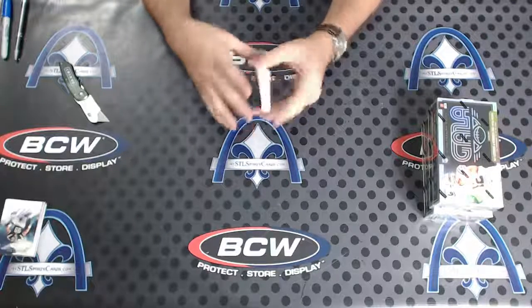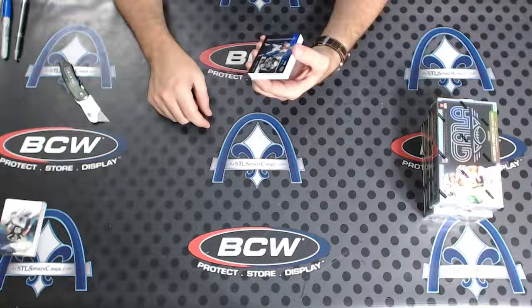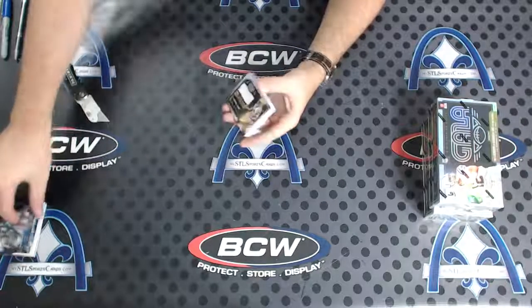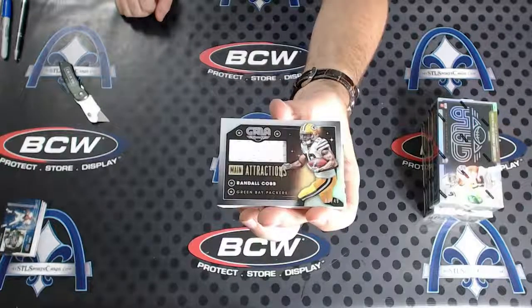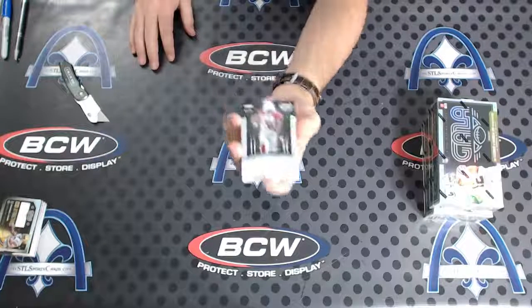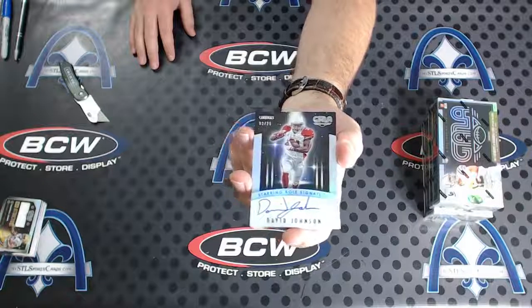Base card number 49 - Warren Moon for the Seahawks, Ken. Next for Green Bay, Randall Cobb Main Attractions jersey to 49 - Jason. Next, beauty - to 25 for the Cardinals, David Johnson Starring Role Signatures - Howie.